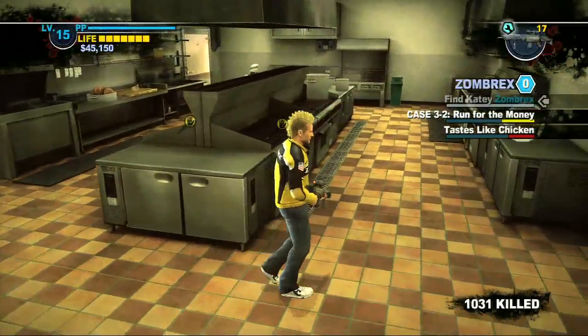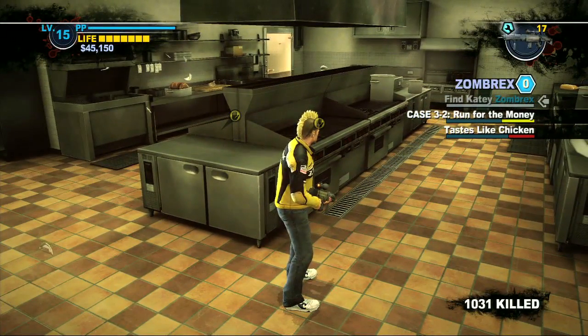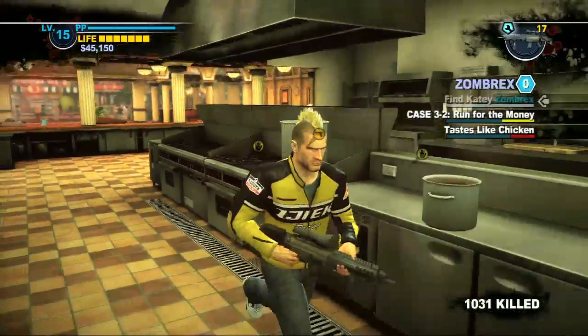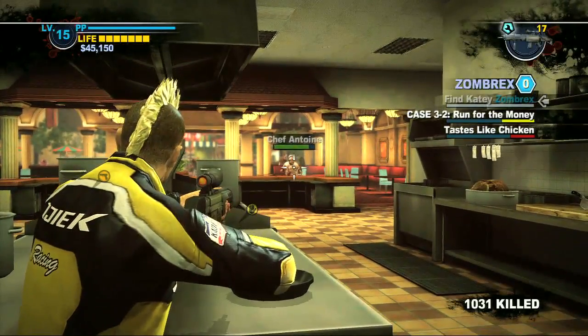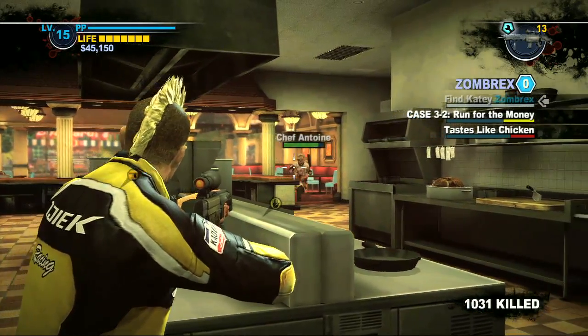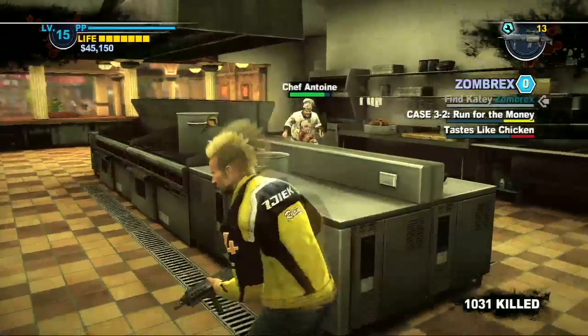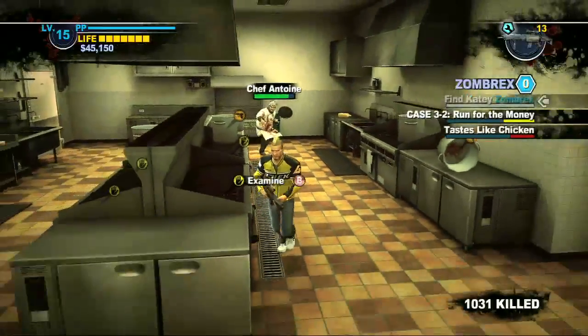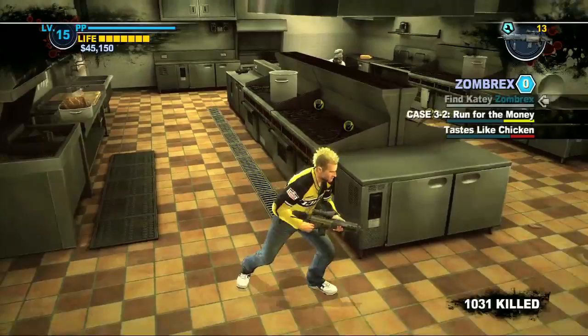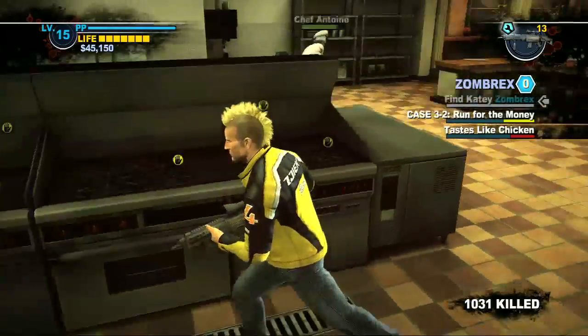Like I said in my other guides, what you want to do in Dead Rising is always have something to eat or drink to regenerate your health with you at all times — you never know what's going to happen. Definitely in this fight, this one can be a little challenging, so you do want to bring a piece of steak or a piece of chicken. There are actually a lot of restaurants in the food court that you're currently in, and you can pick up some stuff on the way to this case.